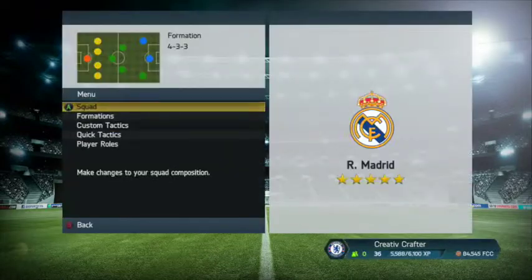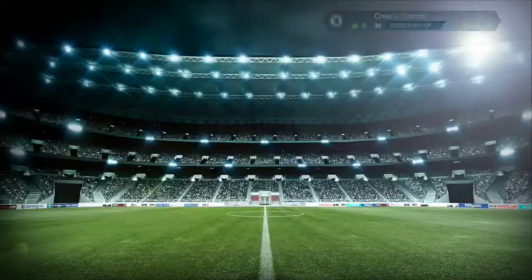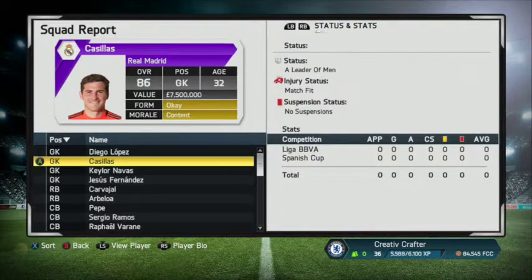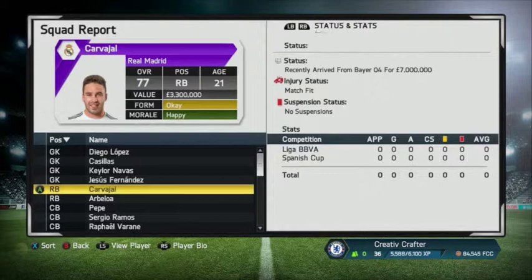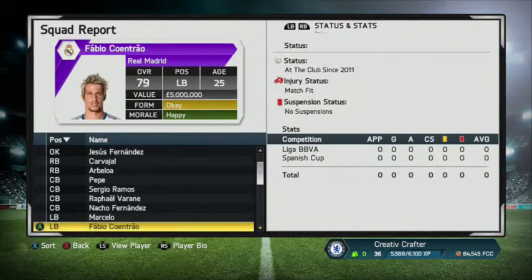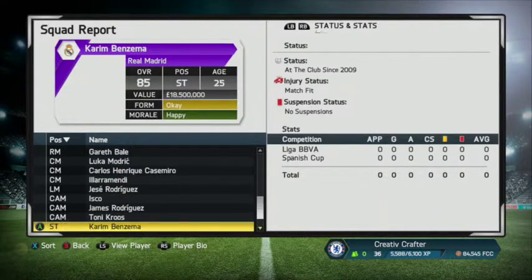The first thing we did was hop over to the squad report to see what I had to work with. I sorted it straight away to see what positions we had less of. We were sorted for keepers but right back was a weak position. We have Carvajal who's very good, but we also have Arbeloa who's not very good at right back, so we had to invest money into a new right back.